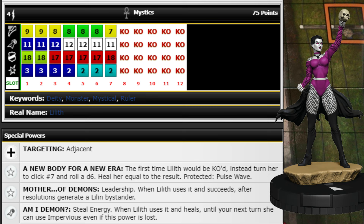She has a once-per-game life-saving trait, and Leadership where when she uses it and succeeds, after resolutions generate a Lillin bystander — always great to generate free bystanders. She also has Steel Energy, and when she uses it and heals, until your next turn she can use Impervious even if the power is lost. So if she runs up, punches somebody, and heals off Steel Energy, you get Impervious for your next turn.